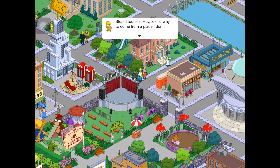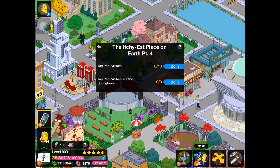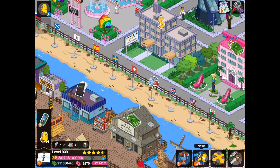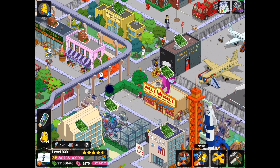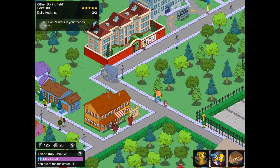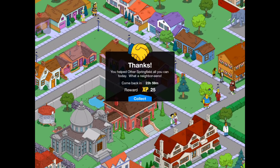Stupid Tourist. Hey, idiots — way to come from a place I don't. Zip it, Simpson. These tourists are willing to drop hundreds on cheap worthless park souvenirs. Not if I buy them first. Tap park visitors — tap park visitors in other Springfields. So I guess we have all these different guys that have come to visit Springfield to buy our worthless crap. We'll tap all of them. Accidentally clicked on the visiting neighbors button. I guess we'll tap on some people over here if we can find any — there's one, there's two, there's three. Let's go back to regular Springfield.